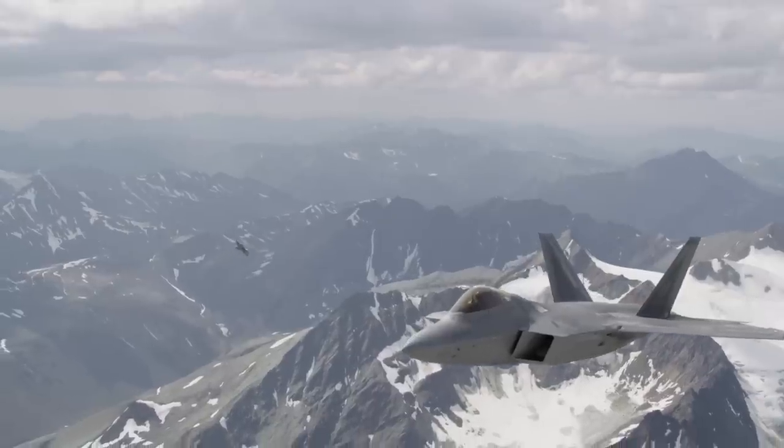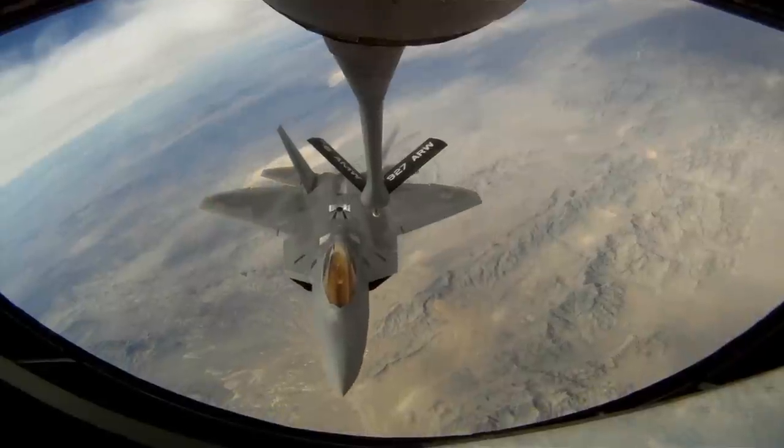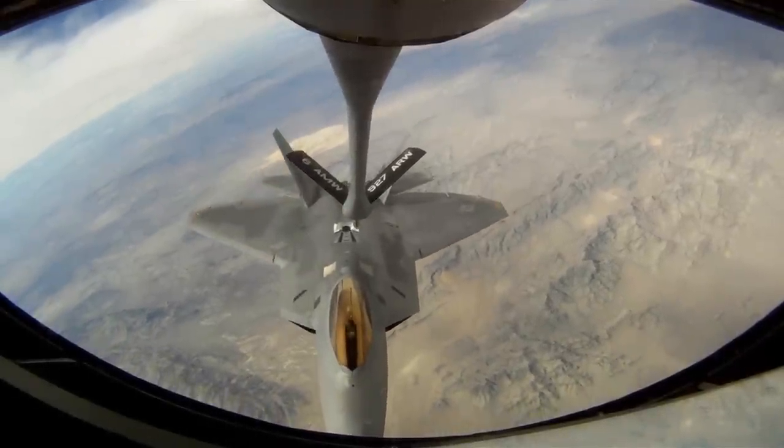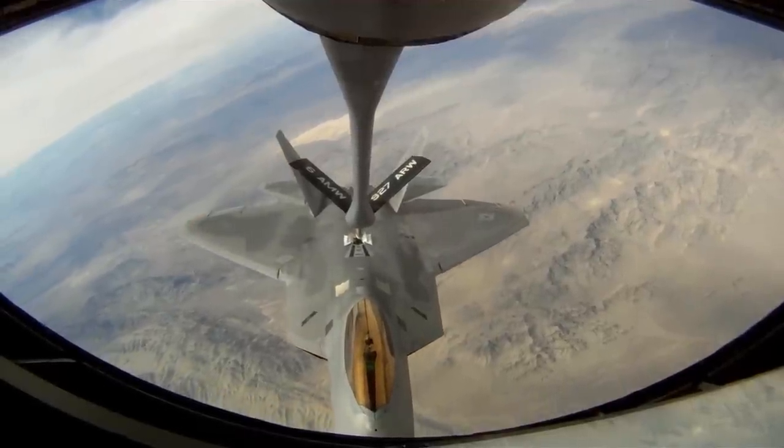Notable features of the Raptor include twin tails, a trapezoidal wing, and a golden canopy which is coated with a thin layer of indium tin oxide, or ITO. This acts as an EM shield to maintain stealth characteristics.